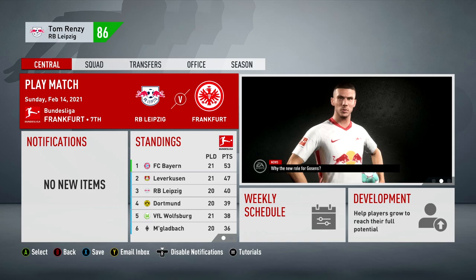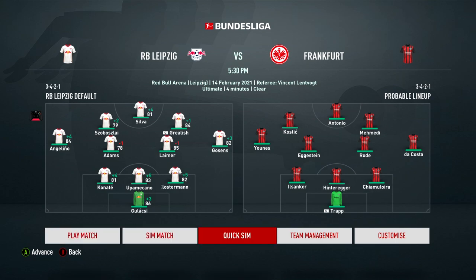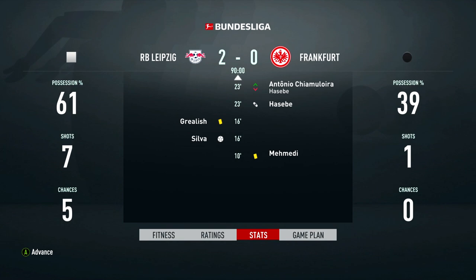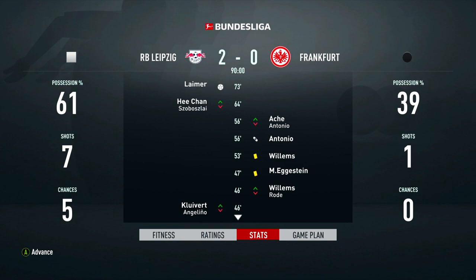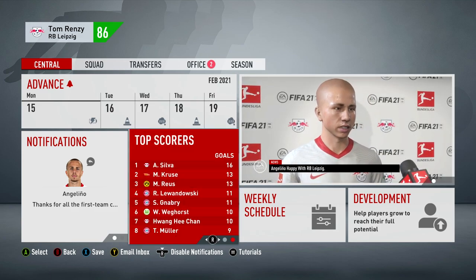I was going to play the game against Frankfurt but this video is already getting on quite a bit, so let's simulate it and play two games in today's episode. Grealish is now 84 rated which will really help the side. Frankfurt - Silva playing against his former side - we get the 2-0 win. Silva grabs a goal, Grealish picks up a yellow, and Lima scores as well. Hee-Chan gets some game time too and that win keeps us in third place on 43 points.